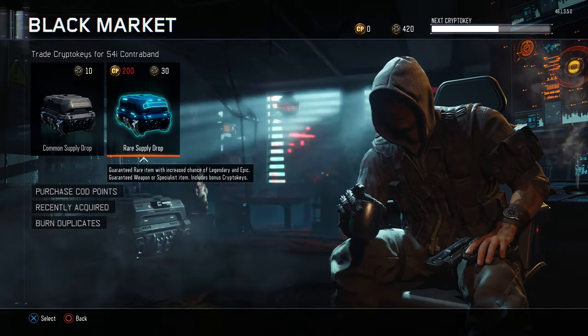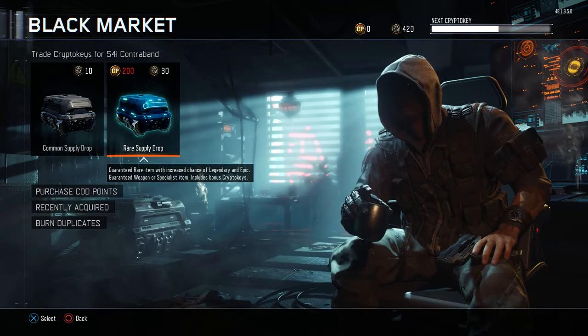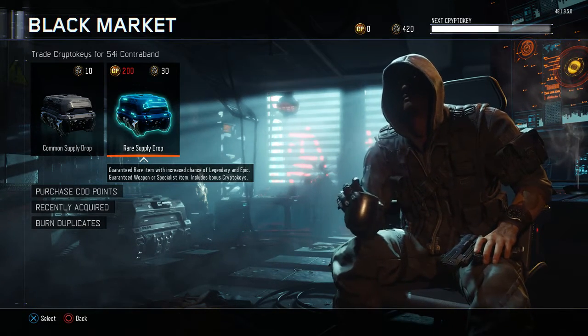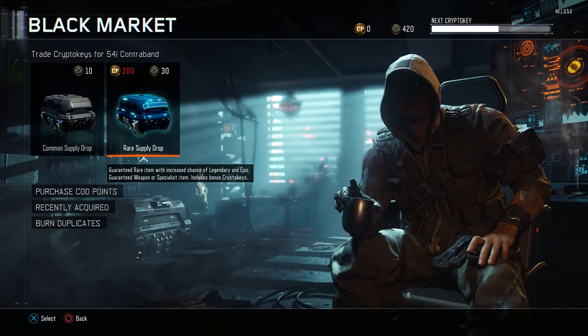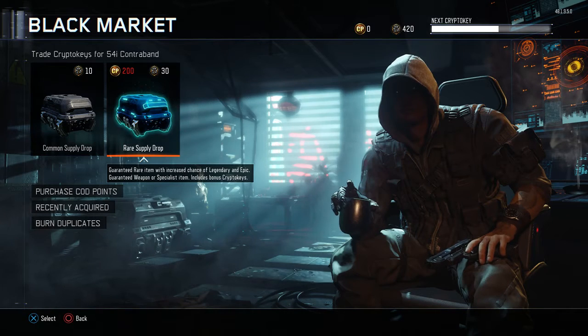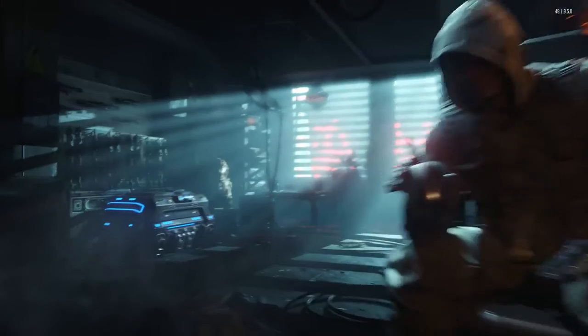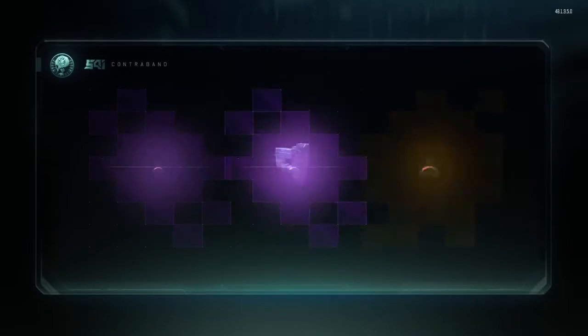I was hoping for some new items to be put into the supply drops, and I was looking — I don't really think there is anything new. But either way, I still haven't gotten any of the new weapons that were added a little while back, like the wrench, the butterfly knife, and the brass knuckles. I'm kind of hoping for those, and also looking for swindler camo, mostly on my two snipers, the Locust and the SVG. We've got 420 crypto keys.